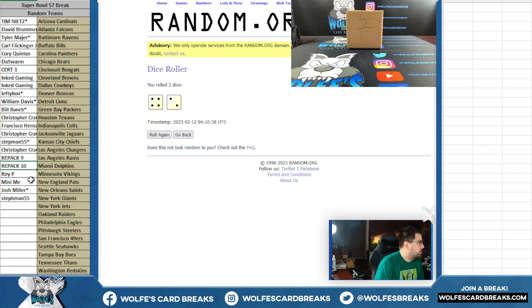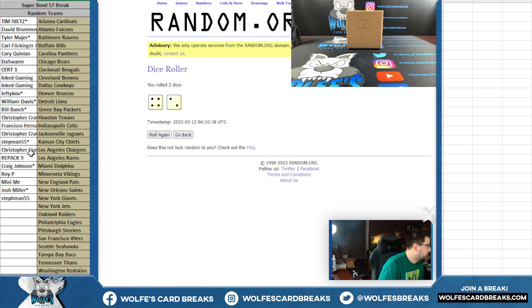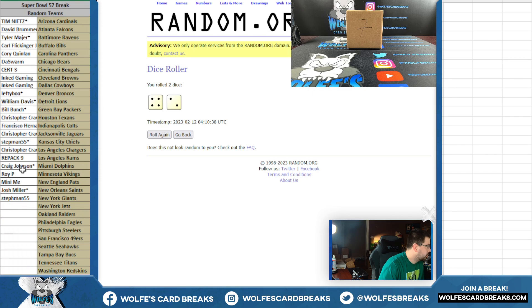Super Bowl repack number 10. I forgot to put who got in on number nine. Let me show break nine just for a second to get the Super Bowl break spot sorted. That was Chris — did I forget to put you in, Chris, for your third spot? Actually, I think I forgot to do it on number eight. Josh Miller — okay, Josh Miller there. I'll double check and make sure that's good. That's why — I put him here, Josh Miller there, Chris there. One more person bought a spot, so we got nine left. Okay, that's cleaned up.